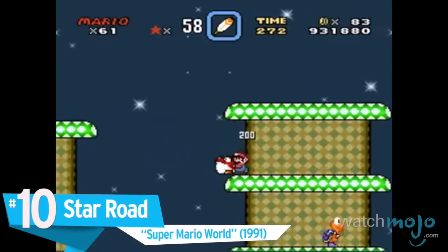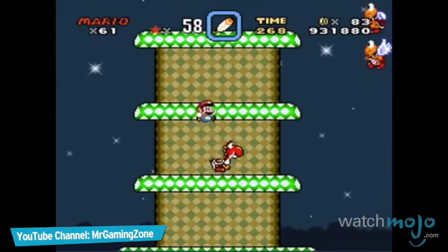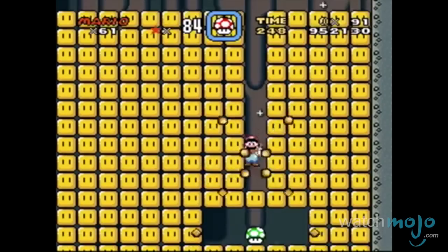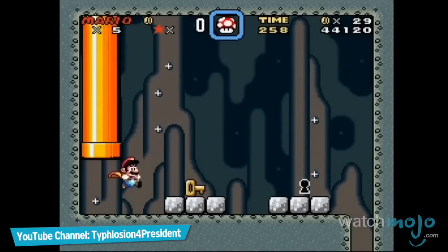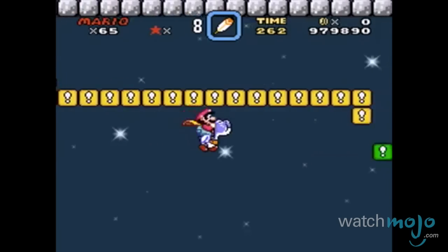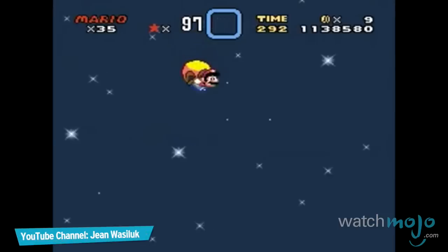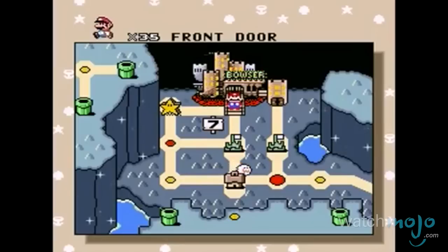Number 10: Star Road, Super Mario World. Starting off our list is actually a series of levels that are located in the stars. There are different entrances to Star Road that can only be found by using the secret keyhole exits in certain levels. Star Road offers plenty of bonuses, including different colored Yoshis, which have unique abilities like the ability to fly. Once you've beaten the entire world, you can use it as a shortcut to access the other levels without having to backtrack.